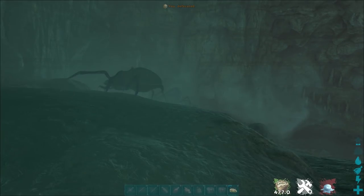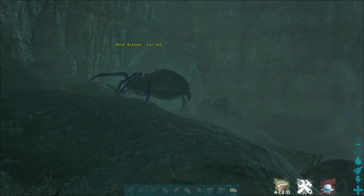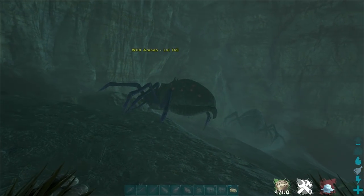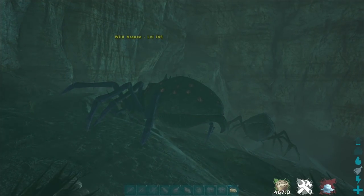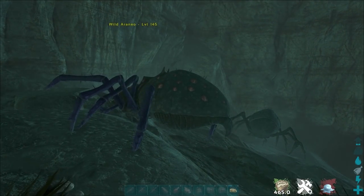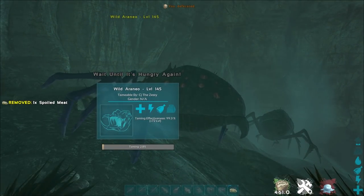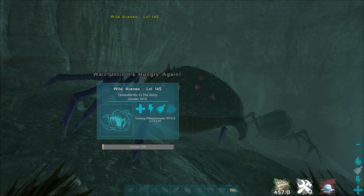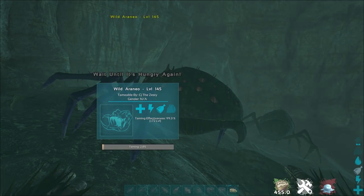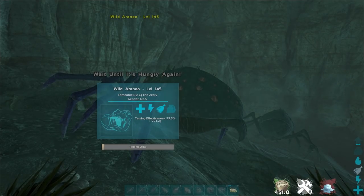What you're going to do is walk up to them and passive tame them. As you saw, you have to be very careful — you're going to be very slow. The ghillie armor also helps with the effect of the bug repellent. The main idea here is to get as close to it as you can, feed it, and just sit still. You can go prone, and prone actually helps you tame it because it makes you a little bit less noticeable.